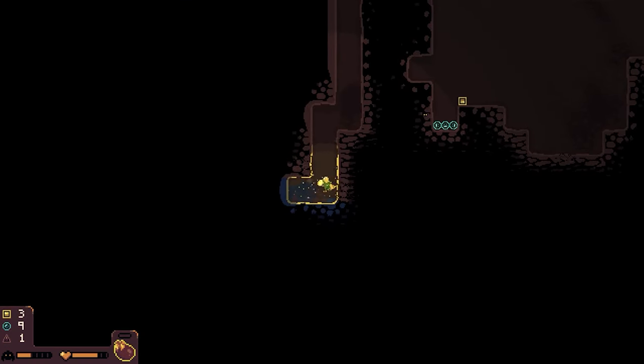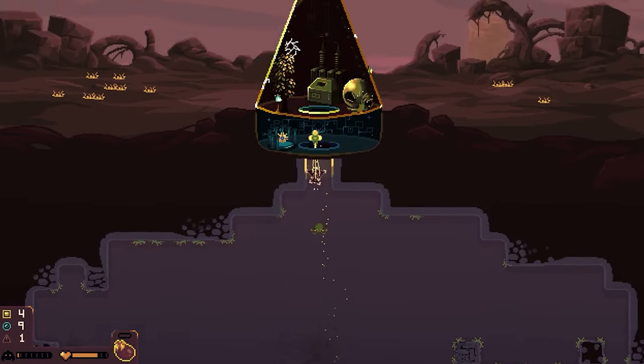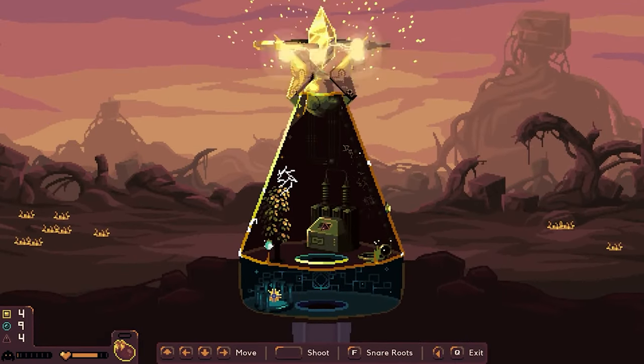We're in another level — okay, let's just dig right here. Triangles — yep, we got some. Now let's go for battle. Luckily we got the bomb ready as well.